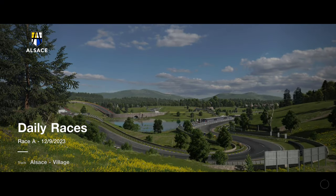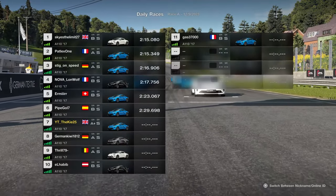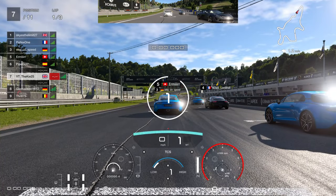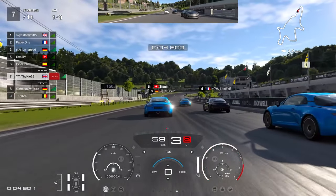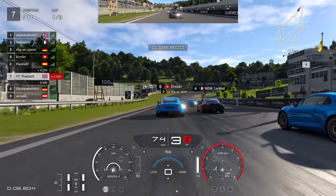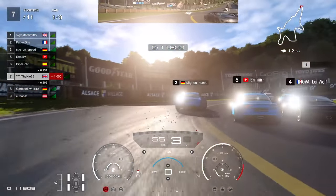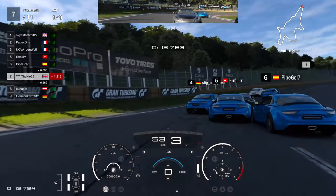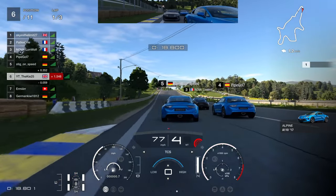Welcome back to the channel for another Gran Turismo 7 video. This week's daily races review starts with Daily Race A at Alsace Village, driving the Alpine — a road car, very much a typical Daily Race A combination. It's not a track I've driven much on this game, but it is a standing start. Do give the video a like, subscribe, and let me know in the comments what you think of these races.